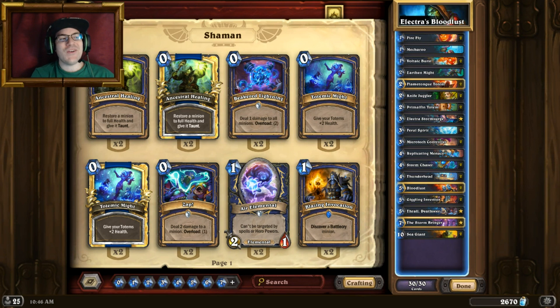Hey, what's up legends, how's it going? QE and Bacon here. Today for the deck showcase I decided to revisit a deck I created before the expansion came out — Electra's Bloodlust, well it was just called Bloodlust Shaman. I decided to change a little bit of stuff, make it a little more consistent and a little more fun to play. I removed Calamos and decided to replace it with Electra Storm Surge — she's a bomb — and it is working absolutely fantastically well.